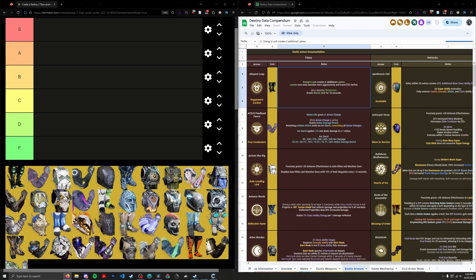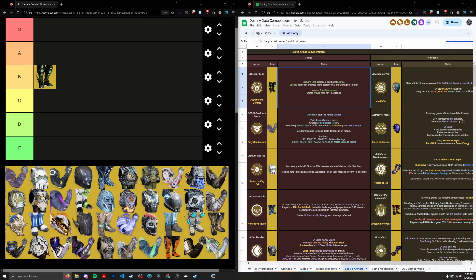Abeyant Leap is in the B tier. Let's move on to ACD/0 Feedback Fence.